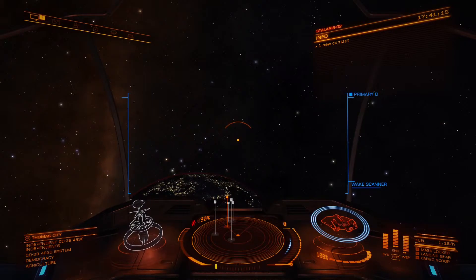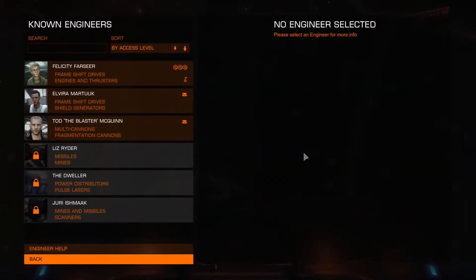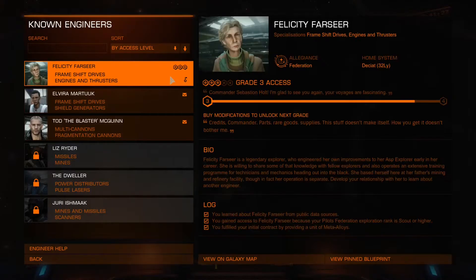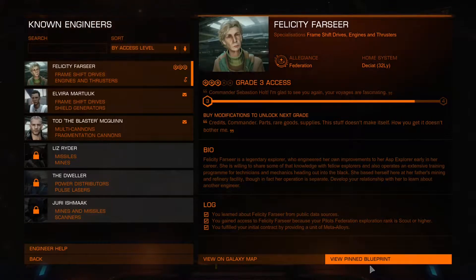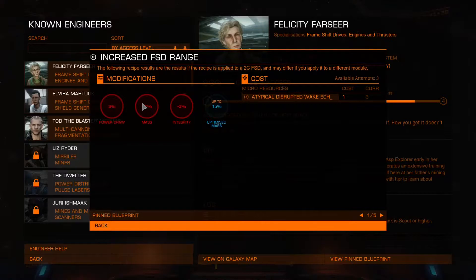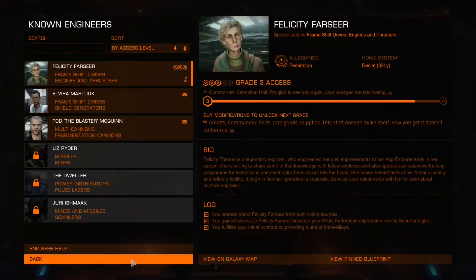In the last video we went to see Felicity Farseer and managed to unlock the ability to begin modifications. If we go to our side panel and scroll up to Engineers, we can see Felicity Farseer at the top. I pinned the blueprint, and as you can see here we can click 'View Pinned Blueprints.' The modification I went for was Increased FSD Range, and as you can see she wants some atypical disrupted wake echoes — I'm now going to show you how to gain them.